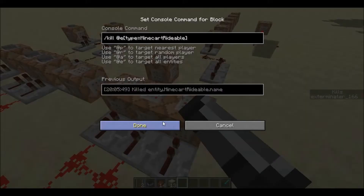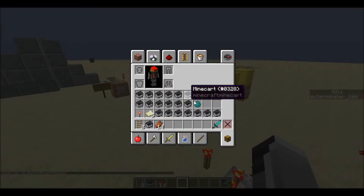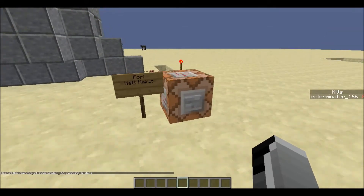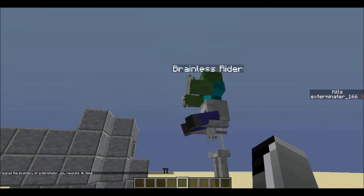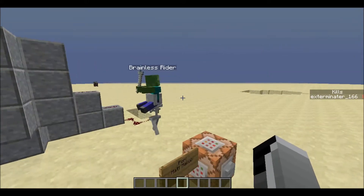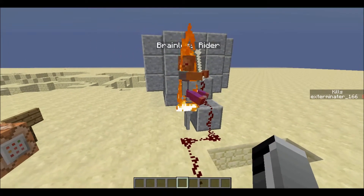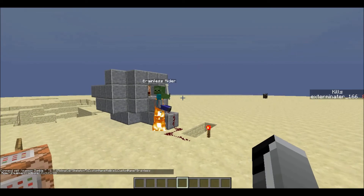The hunter killer drone is actually simpler than I thought but really cool. On my last video there was a comment from Matt McCook who said: summon a zombie with a bone riding a skeleton with the name Brainless Rider. So here it is — a zombie with a bone on top of a skeleton named Brainless Rider. Matt McCook, I'll have that in the description. The command is basically a zombie riding a skeleton with custom name visible set to one, custom name Brainless Rider, and equipment of a bone.